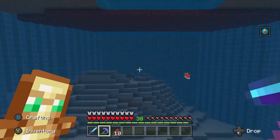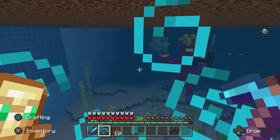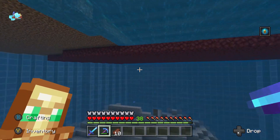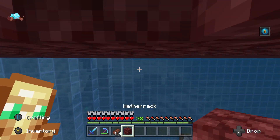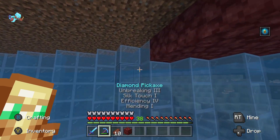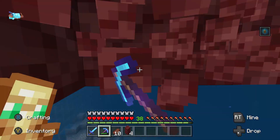Hello and welcome. In today's episode I'm going to be making an air level at the top so that dolphins can breathe in here, because I can't have an aquarium without dolphins. I thought about it and decided to use netherrack, because you can mine it very quickly. Now I've got Efficiency 4, so that kind of makes this quick work, I'm hoping.